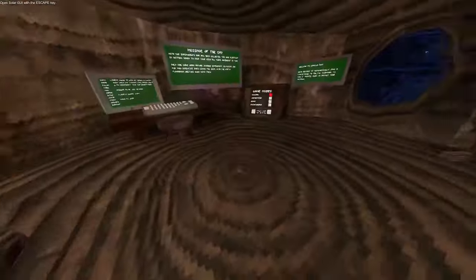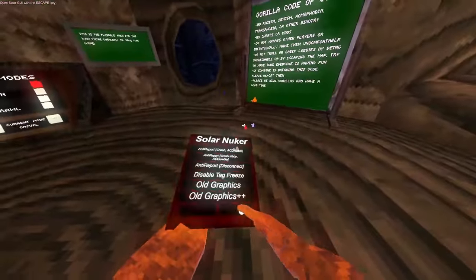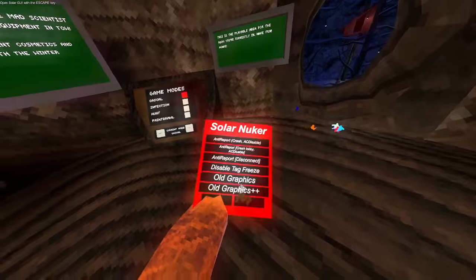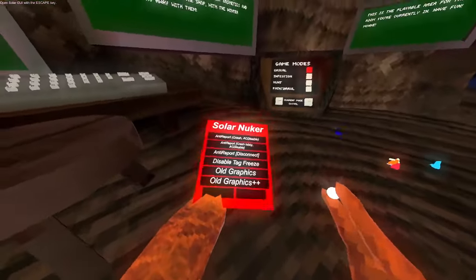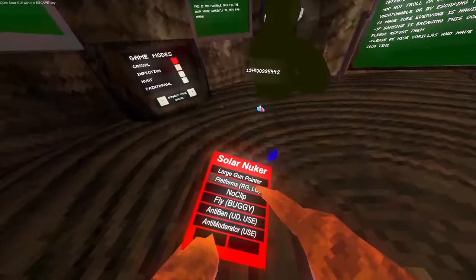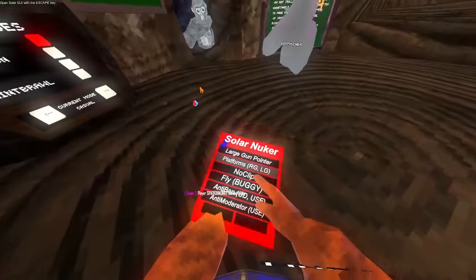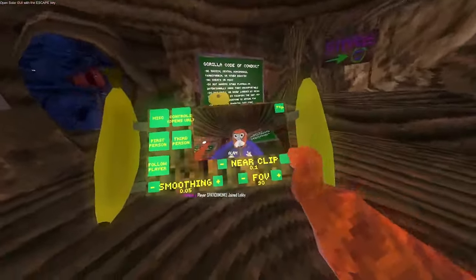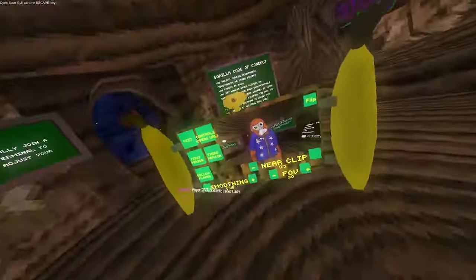Maybe you need to be in a lobby — I don't know. Casual shames. Enter a porch. Enter — okay, crash lobby. So if somebody reports you, they get crashed, and they can crash the whole lobby. Enter report, disconnect, disable tag, freeze, alt graphics, alt graphics plus plus. Large gun pointer, platforms, no clip. Anti-ban, anti-moderator. Sorry, I've been speedrunning this — it's just that I really have to go soon, so I tried to speedrun this.